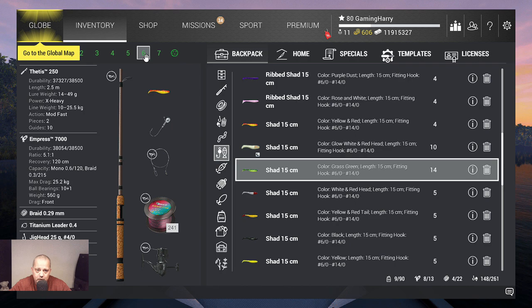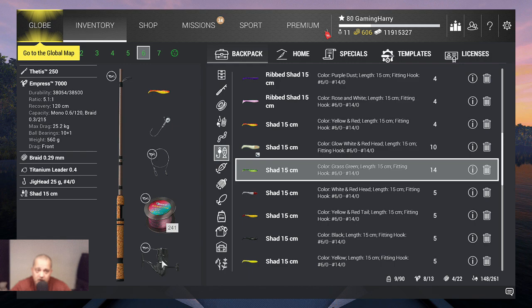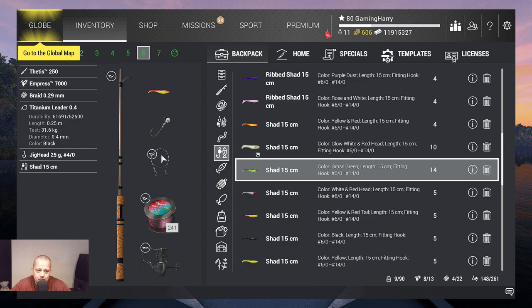For the first two lakes I'm going to use my Tethys 250 - that's a 25.5 kg rod - with my Empress 7000, that's a 25.2 kg reel. I've got braid 0.29 on it, titanium leader 0.4. And of course a jig head, and I'm going to start with the shed 15 cm yellow and red. I haven't caught fish with sheds before but I think we can do it.